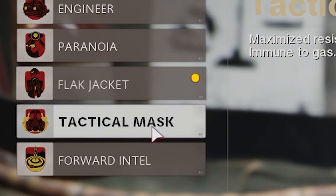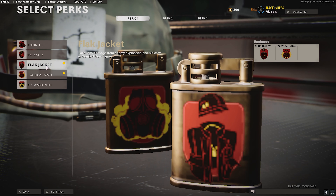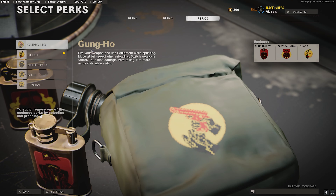For rag lobbies, I would consider using Flak Jacket and Tactical Mask, simply because of all the stuns and grenades. And then for perk 3, I would use Ghost, Ninja, or Gung-Ho — you guys can choose whatever you want. I personally use Ghost because there's gonna be a lot of UAVs and streaks in the air. If you play maps like Nuketown you don't need Ghost because it's such a small map, but on maps like Crossroads or Moscow you can definitely use Ghost. This is just a recommendation.